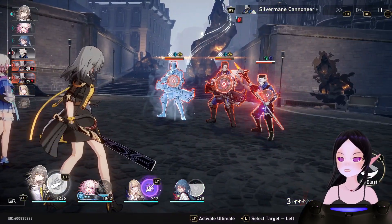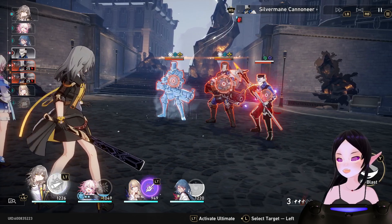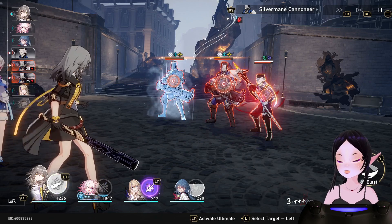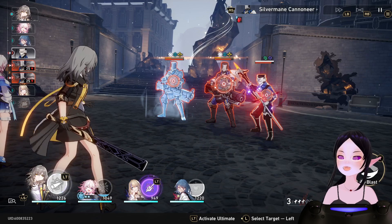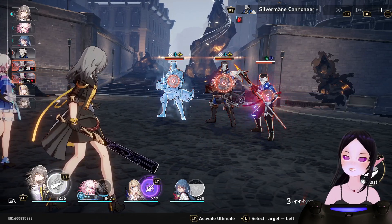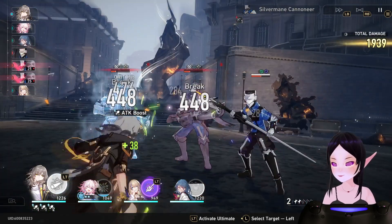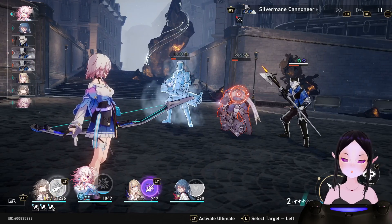Same with my MC here. As you can see, it'll hit two people with weaknesses and bring down that top bar — that is their break meter. When they're broken, they take more damage. And it can sometimes delay their turn, like you see over on the left with the turn order, which can give me more actions to get more damage in. If you don't have a weakness, it won't affect their break bar, like the one on the right.